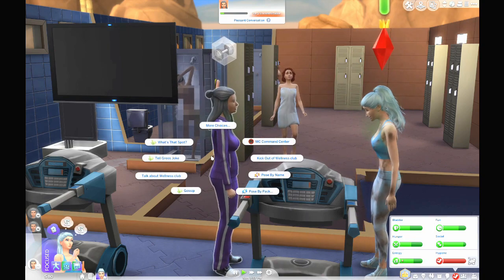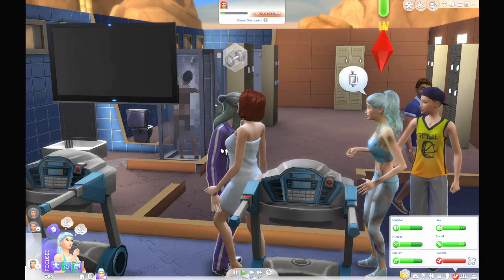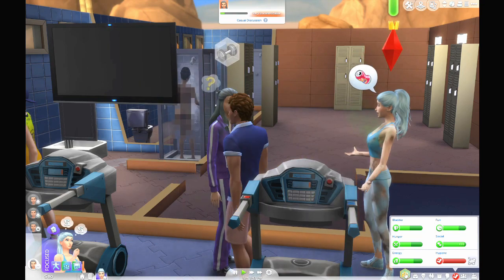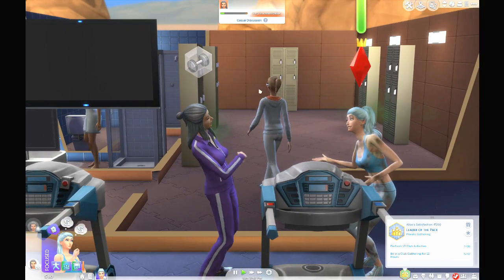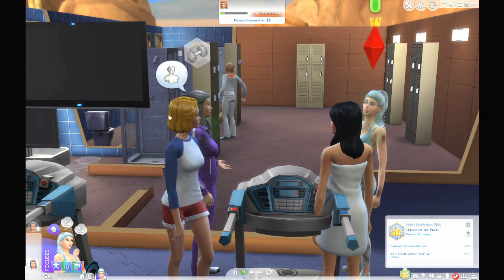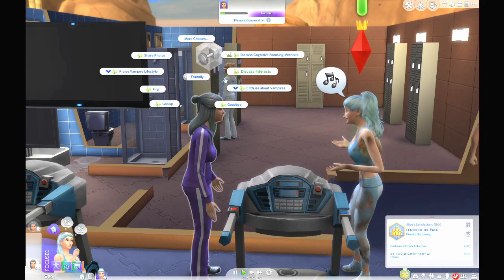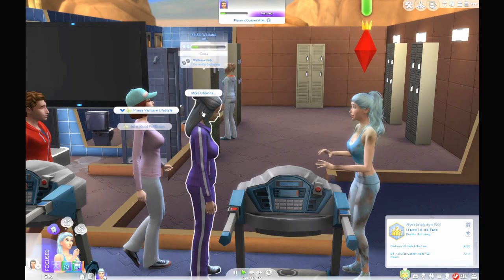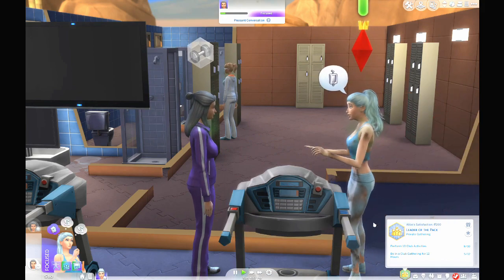Let's tell you a funny joke — because we also chose funny things. Let's be friendly, let's gossip, discuss some interests. How many do we still have? We have already done six. Let's discuss cognitive focusing methods and tell you an engaging story. Talk about grilled cheese — okay, we can do that. And I think after that we are finished and we can go home.